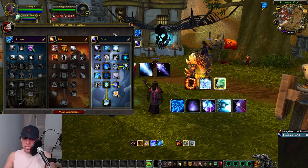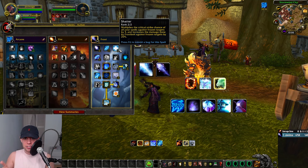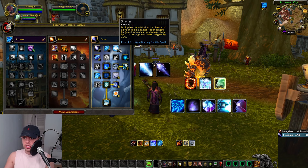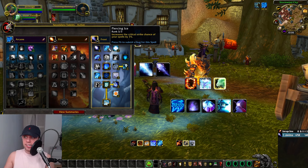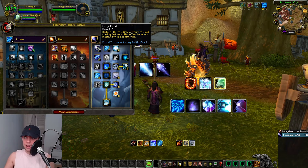Most of our talents are going into the Frost Tree, of course. Start off with Shatter — it multiplies your critical strike chance of all your spells against frozen targets by 3, hence why we want 33.33% crit, taking our crit chance up to 99.99% when tripled on frozen targets, and increases the damage done by Frostbolt against frozen targets by 20%. Piercing Ice increases our crit chance by 3%, and Early Frost reduces the cast time of Frostbolt, though the effect becomes inactive for 15 seconds after use.